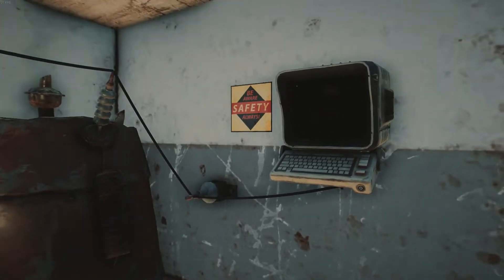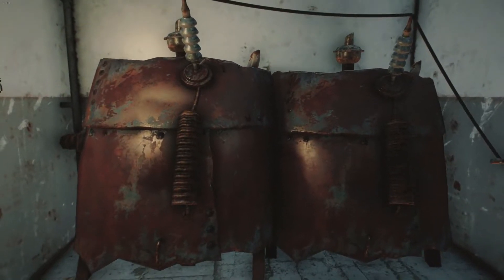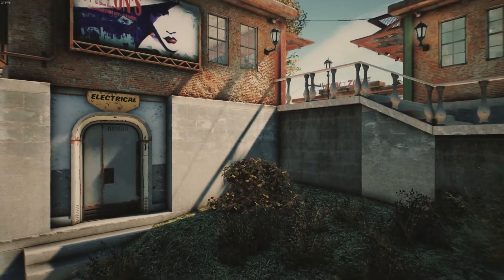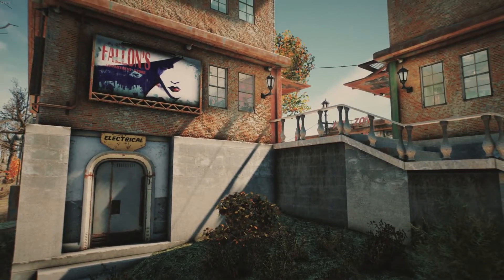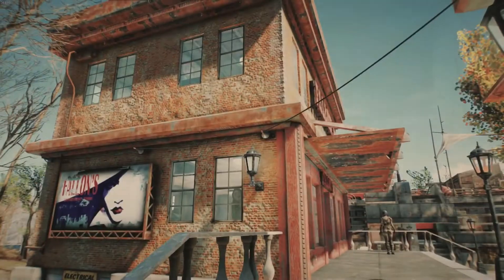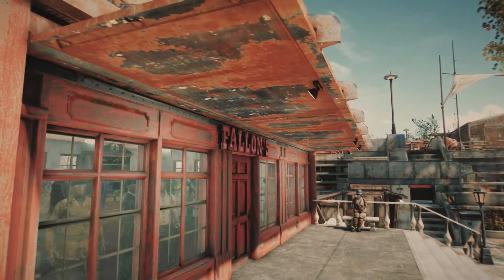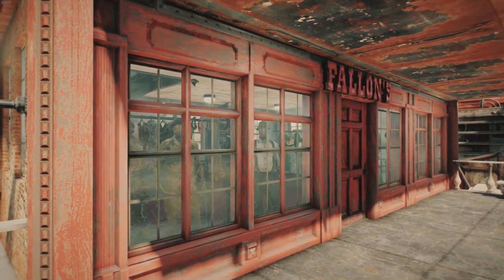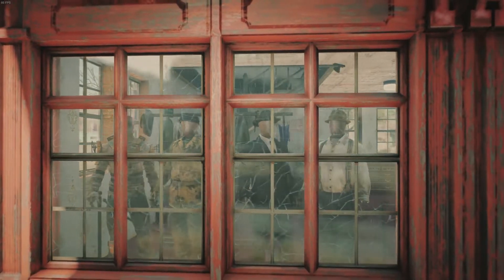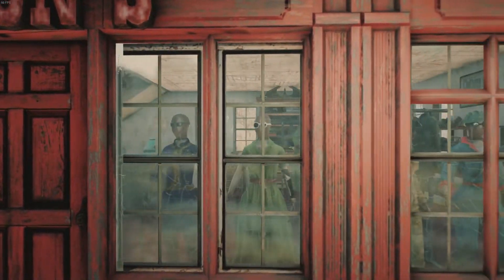If we go back outside and up this access stairway, there's also signage here that is visible from Sanctuary Hills for customers to see. Coming up this stairway, we come across the Fallon's to our left. In these first two windows, we have men's mannequins displaying current men's fashion. Then on the windows on the right side of the doorway are the ladies' mannequins, displaying current ladies' fashions.